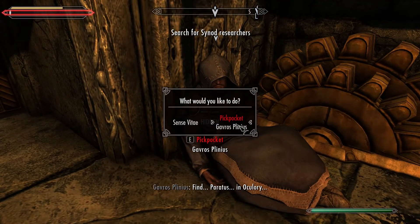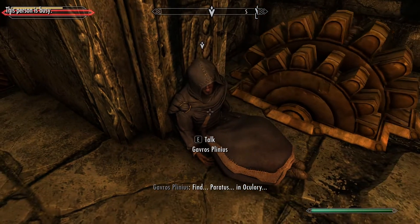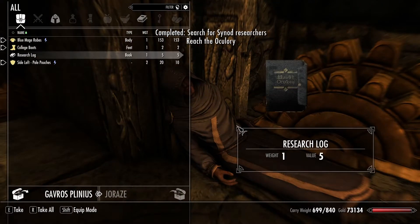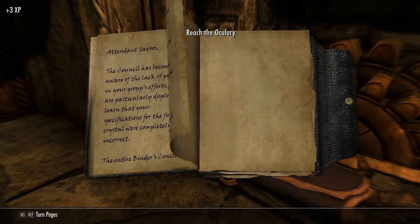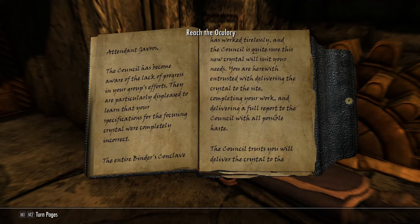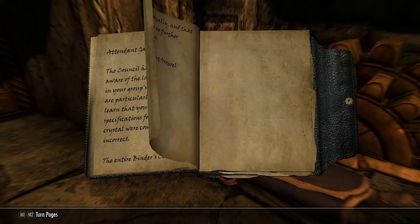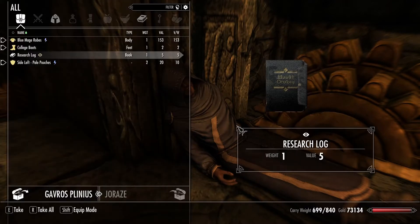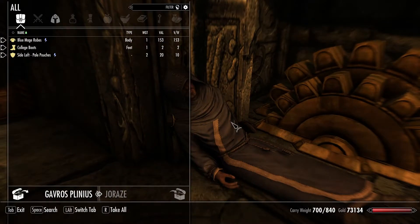Find Baratis in the Oculory. Damn, he died. Mazelvsky's research log mentions a new crystal. The notes reference a Conclave, a Council, and something called an Oculory. There's a crystal necessary to activate it.